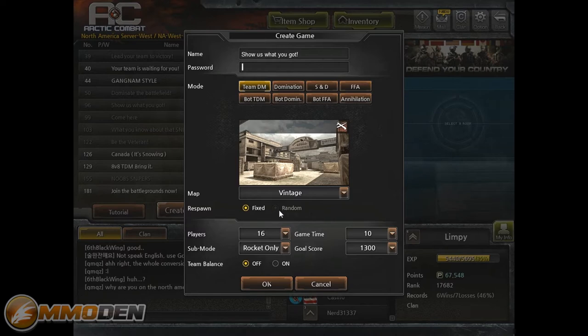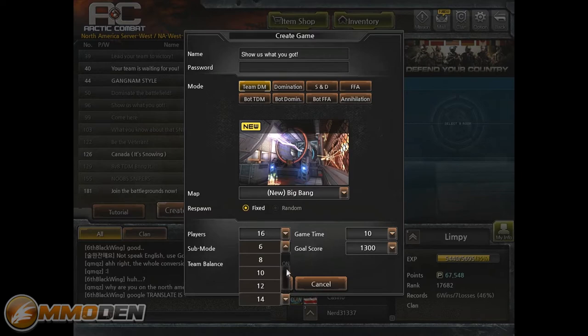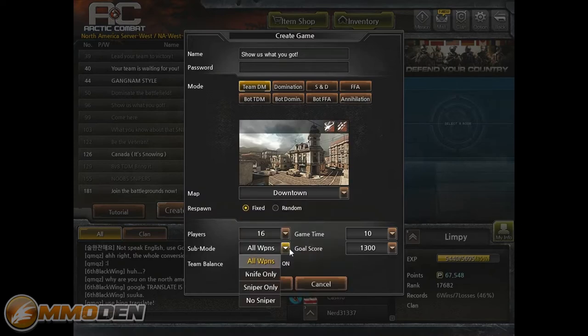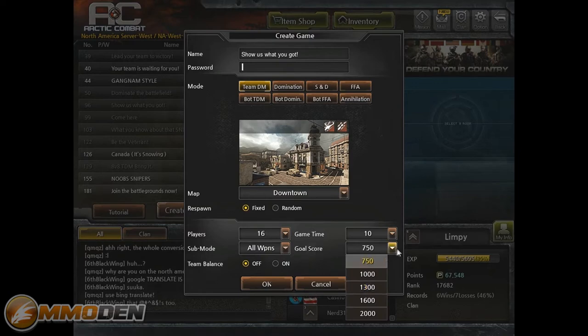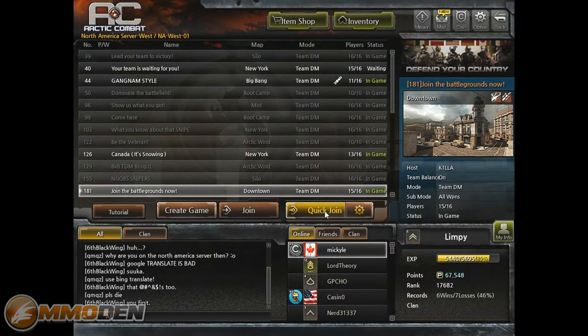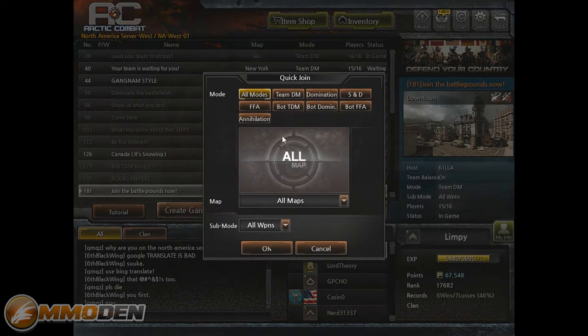As far as game options, you can set respawn as random or fixed, choose number of players from 2 up to 16, and set game time from 5 to 30 minutes. With Big Bang selected you've got weapon options: all weapons, knife only, sniper, or no sniper. You can also set a goal score from 750 all the way up to 2000 — so either time runs out or you hit the goal score.